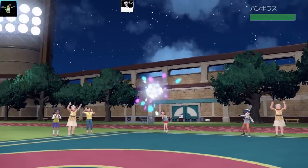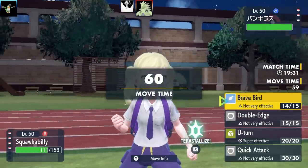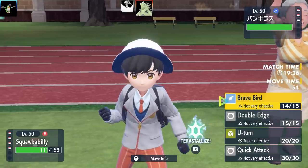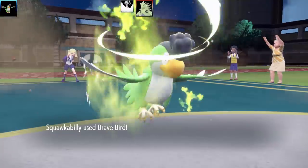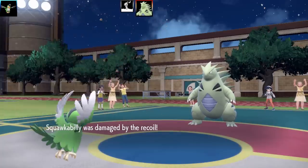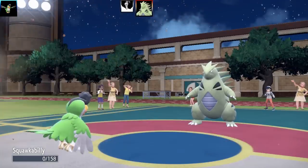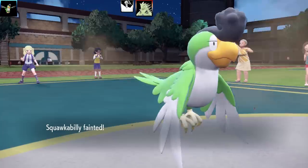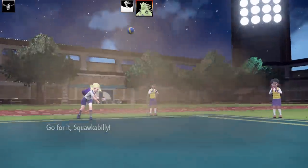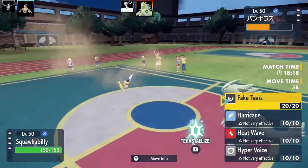Next Pokemon is Tyranitar. I saw it in team preview and wasn't sure what to do. I'm Choice Banded so I don't really want to U-turn. I go for Brave Bird — the damage was really good. Unfortunately it goes for Stone Edge, which doesn't miss, and it's a critical hit. My Squawkabilly faints. Would have taken out its entire family tree if it connected again.